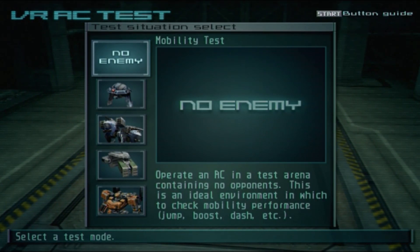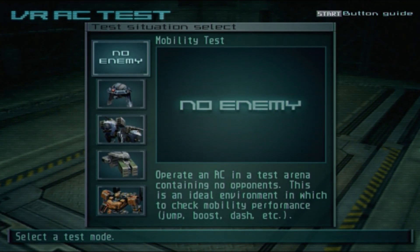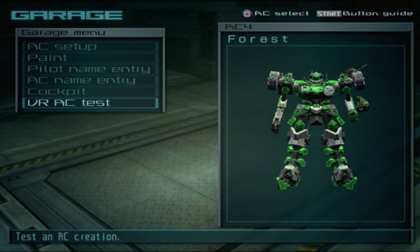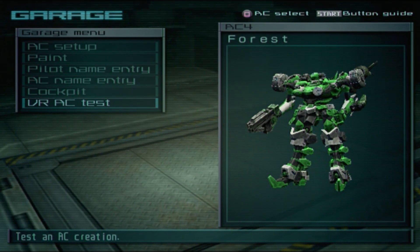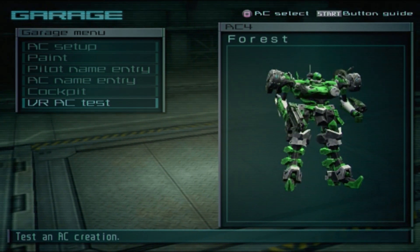Welcome back to another episode. Today we have a small comment but we're using an AC without OPI. Here we have the AC called 'Forest,' and just from looking at it, this seems like a solid AC that could do a range of things. I like the whole RM3 plus the Canara, a machine gun with a blade, and an EO on the core.